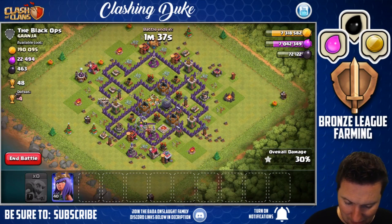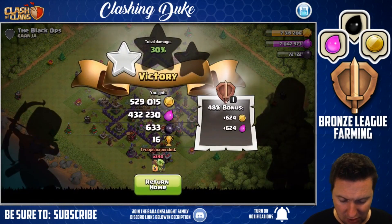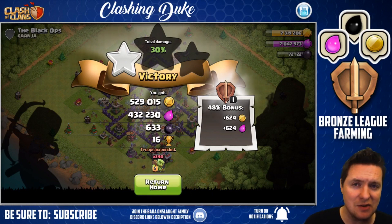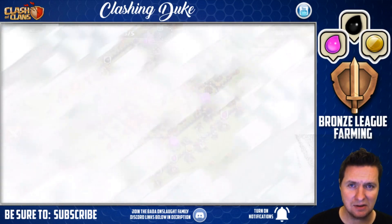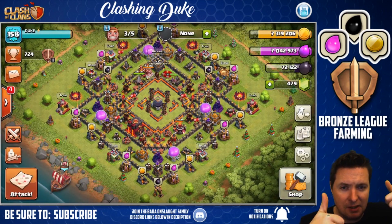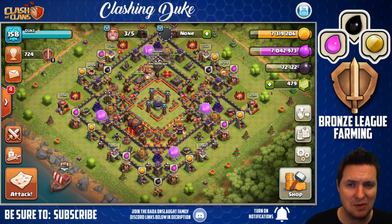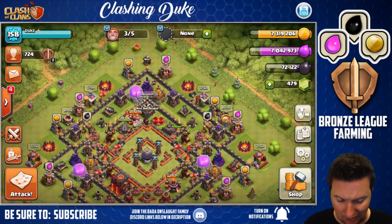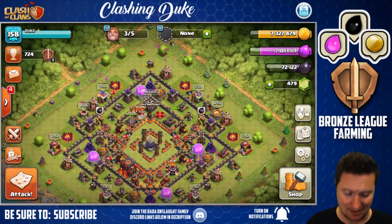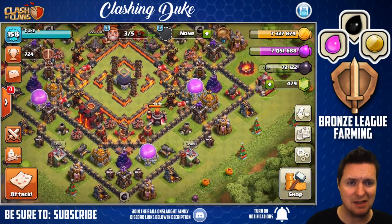That is going to be it for my bronze league farming attacks here. We're going to go and spend some of that loot — 529,000 gold, 432,000 elixir, which is two thumbs up from me. I think this one went a lot better than last time. Patience is not one of my great attributes — I'm quick after about 10 or 15 next buttons to want to smack that attack button. But we're going to go ahead and spend some of that loot.